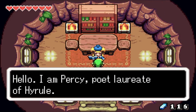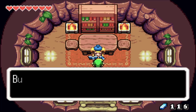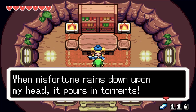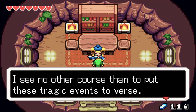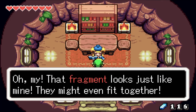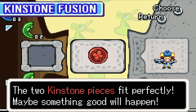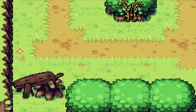A character named Percy introduces himself as the Poet Laureate of Hyrule. He's returning after a long absence only to find the road blocked, and has also lost half of his Kinstone. He mentions he may have dropped it at the inn. We happen to have a matching fragment — the two Kinstone pieces fit perfectly, and this fixes the fallen tree blocking the road.